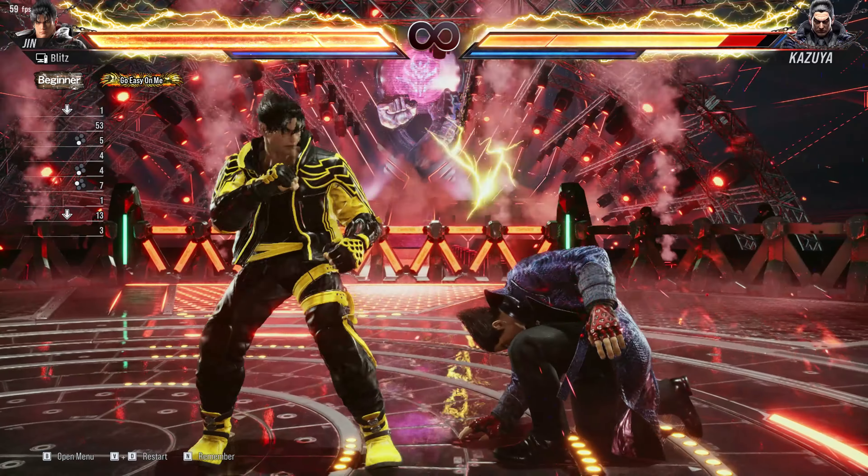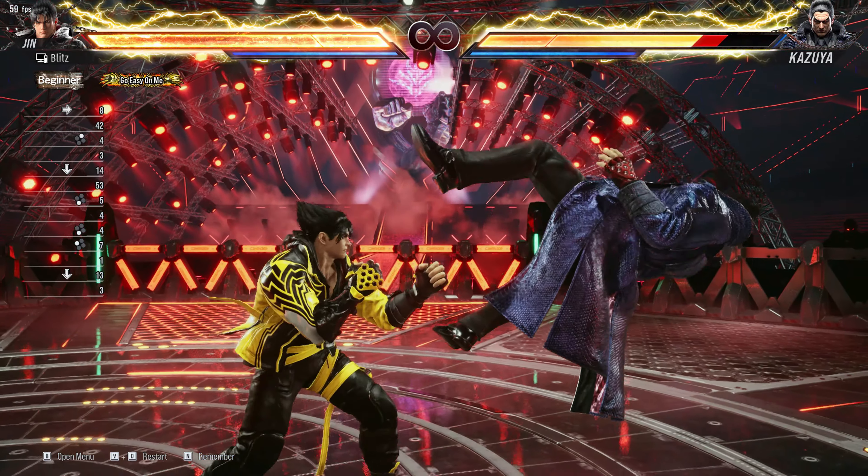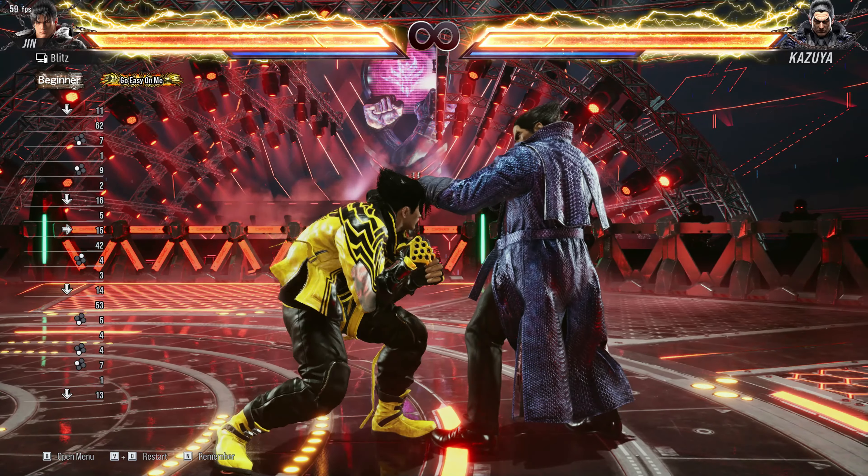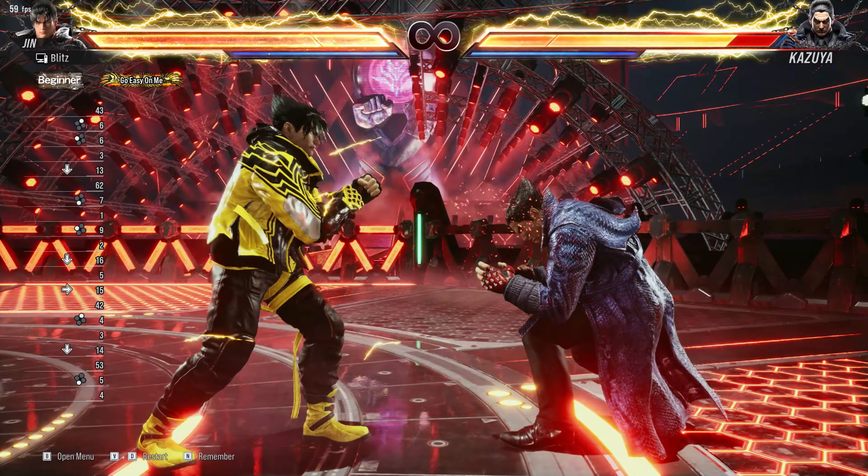To do a while standing move, you just need to crouch and then leave the crouch button, and as your character is standing up you press one of the attack buttons to do the while standing move.